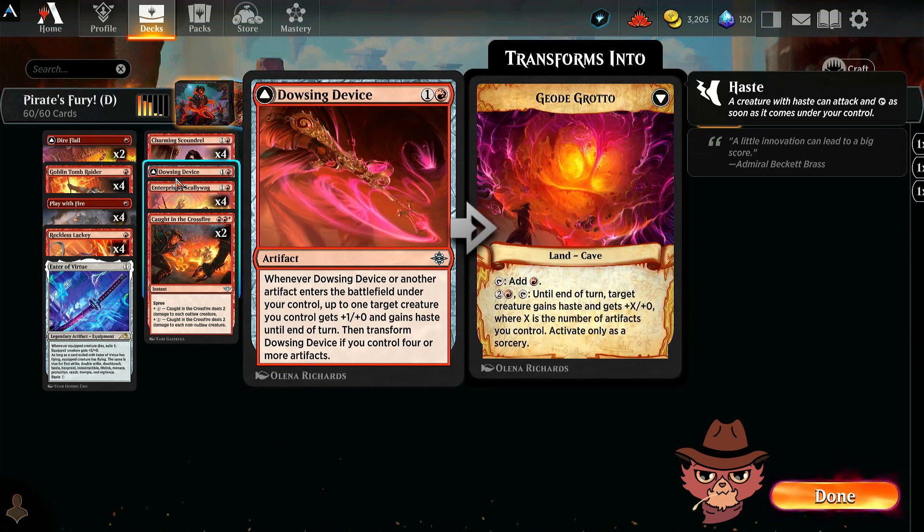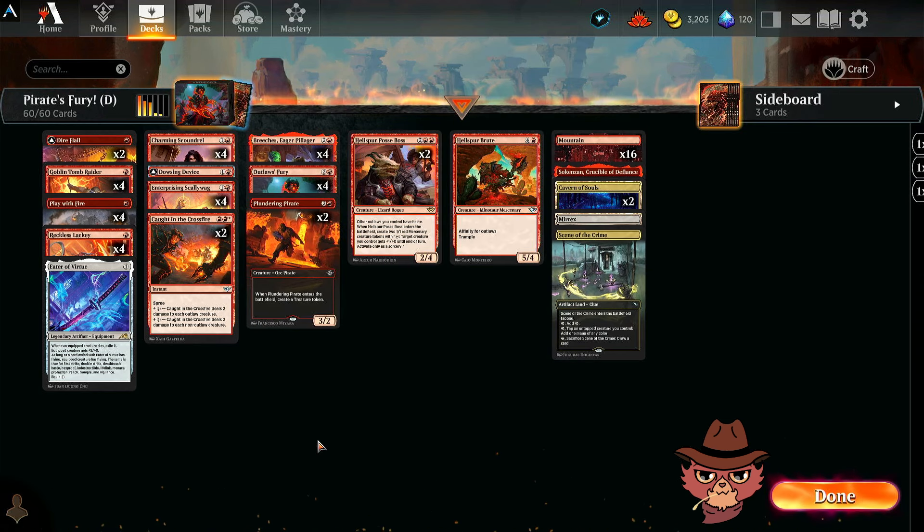Dowsing Device is a two-mana artifact — whenever it or another artifact enters the battlefield under your control, up to one target creature you control gets plus one and gains haste until end of turn. Then transform Dowsing Device if you control four or more artifacts. I don't think that's unheard of here, especially with all the treasure generation. We could potentially flip this into Geode Grotto pretty easily — a cave that for two and a red lets a target creature gain haste and gets plus X, where X is the number of artifacts you control.